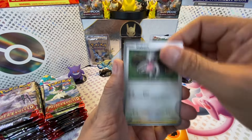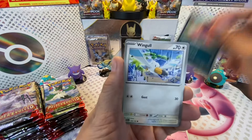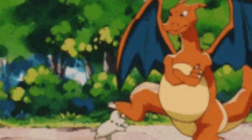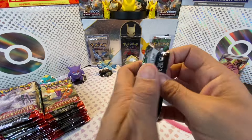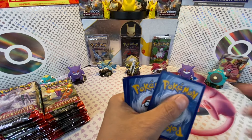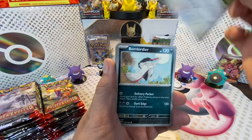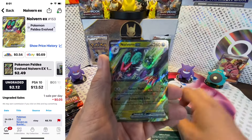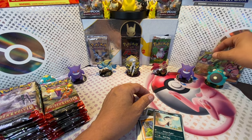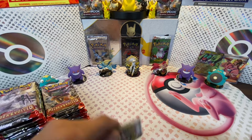Next pack - we got a Slakoth, Bramblin, Gothita, Maschiff, Wingull, Maschiff again, Slakoth, and Ceruledge. This set has some of my favorite Pokémon in it - it's got the Chien-Pao and the Wo-Chien and those are some of my favorites just to say. Next pack - we got a Scraggy, Rookidee, Pikachu, Slakoth, Flamigo, Bombirdier, Skiploom, Larvitar, Bombirdier, and Noivern EX. You're sure to get a Noivern EX every time you do some Paldea Evolved.